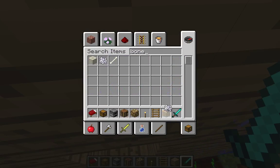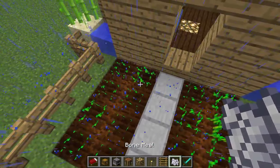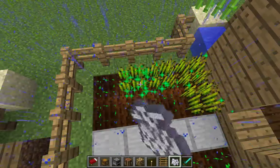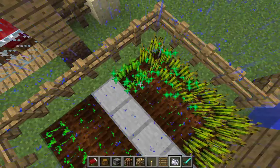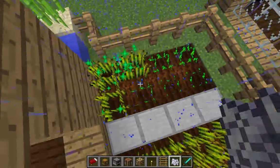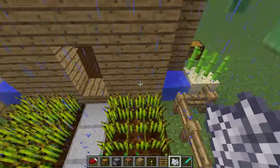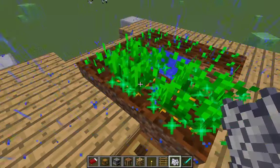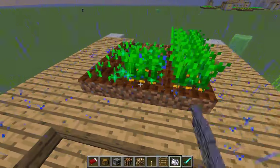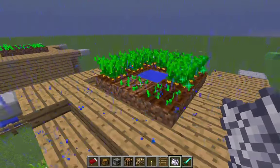Bone meal your crops up just so you can get an idea of what it will look like when everything's fully grown. You can't bone meal sugar cane, but if you stack it up you guys will know what it looks like. The finished product looks really nice when it's all grown — everything together looks really good.